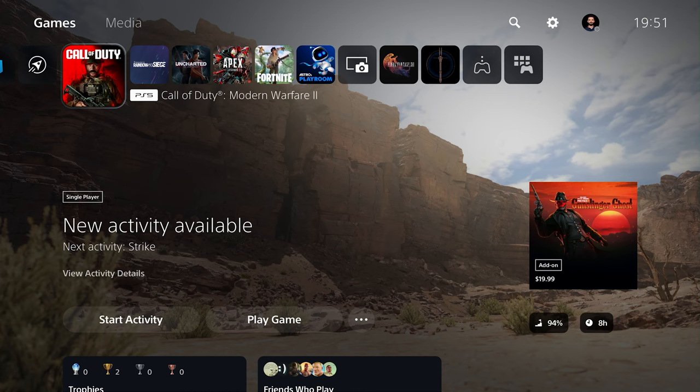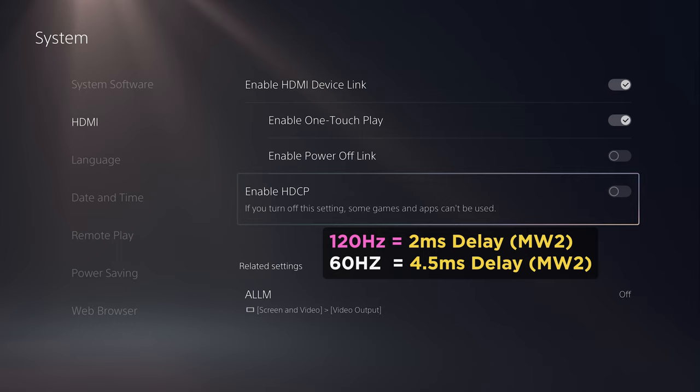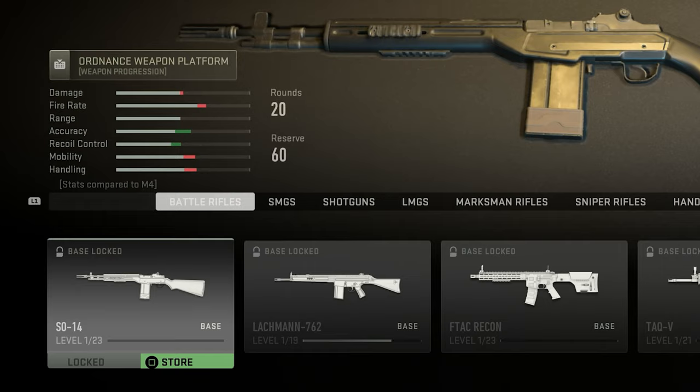Starting with Call of Duty Warzone 2 and Modern Warfare 2 — they use the same system. First, turn off HDCP in the PS5 settings. From audio tests in-game, I noticed HDCP added around 2 milliseconds of delay in 120 fps mode and around 4.5 milliseconds of render delay in 60 fps mode. You'll be better off without it. If you use apps on your console, HDCP must be re-enabled. In game graphics settings, use 120 Hz output if your TV or monitor supports it, and use a USB cable for least controller input lag.